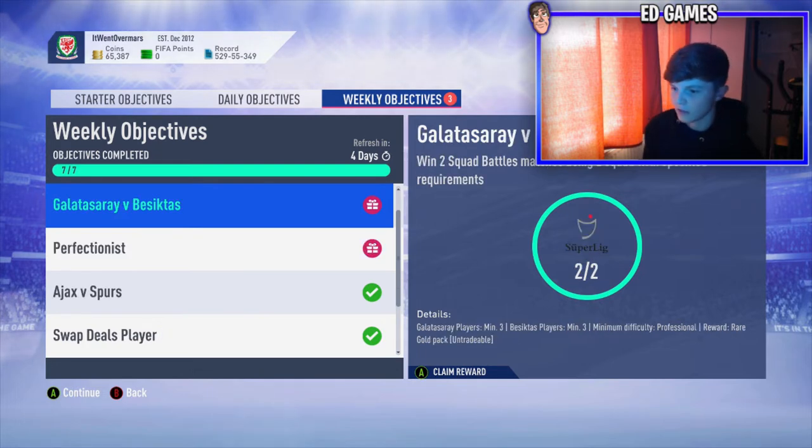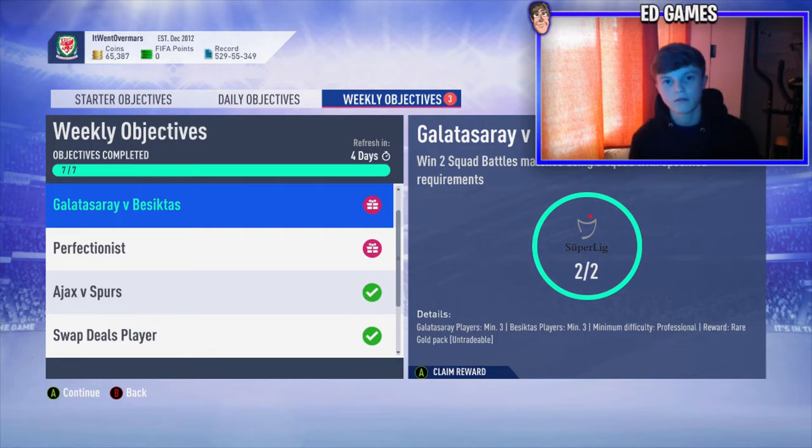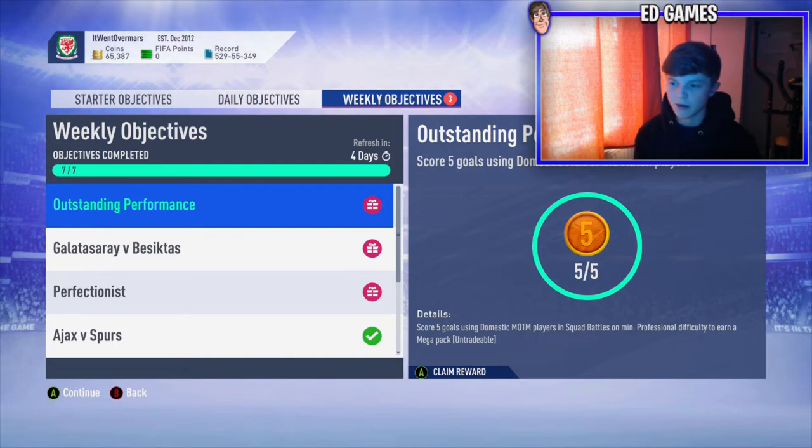Then Galatasaray vs Besiktas - you just needed 3 from each. Then squad battles minimum difficulty professional gets you a rare gold pack. Then score 5 goals using domestic Man of the Match players - this is going to cost you around 20k at least to buy the player first. We'll claim them - you get a mega pack for this one.